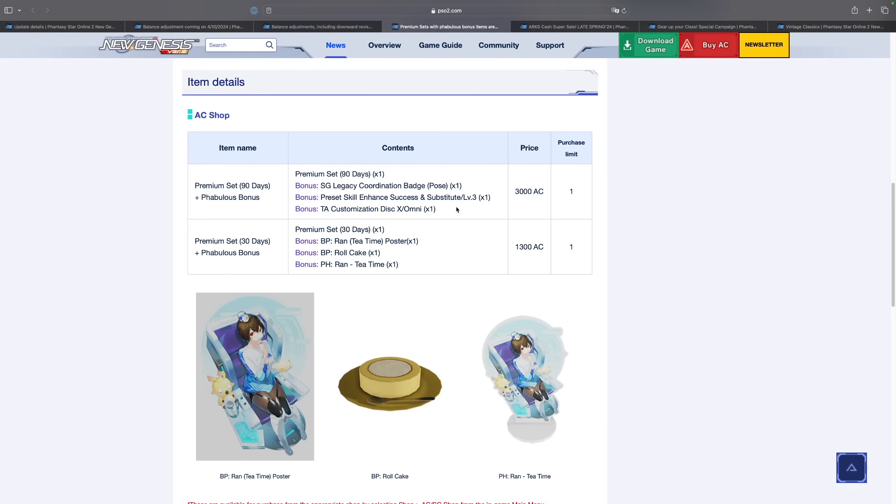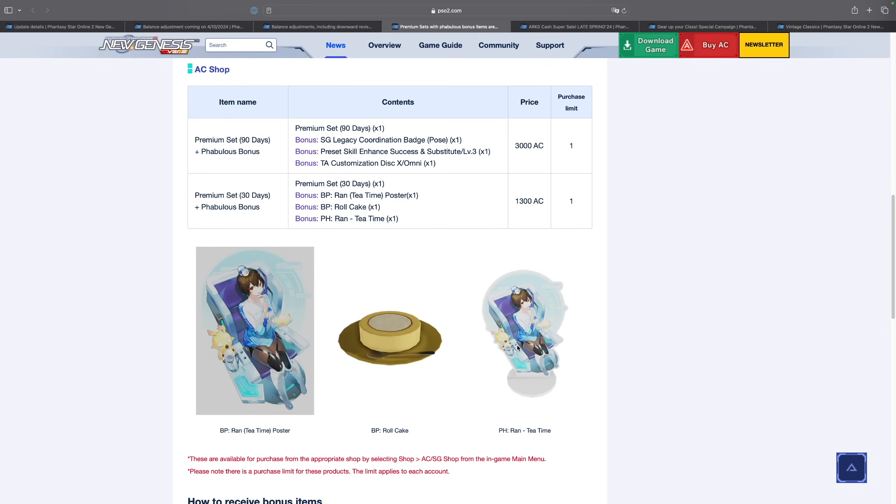As for the 30-day premium, you can see it is more expensive at 1300 AC. If you were to buy 90 days of this — even though there is a purchase limit — theoretically you'd be paying 900 AC more. In NGS it's always better to buy the bigger package, since they usually give you steep discounts. But if you do want to buy the 30-day premium, you can.